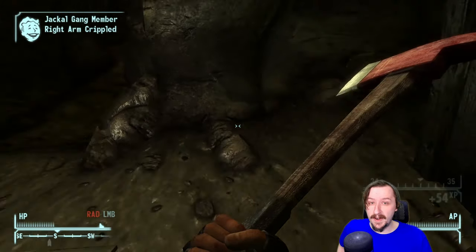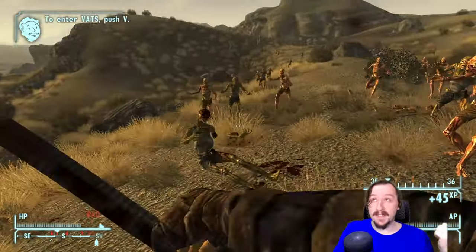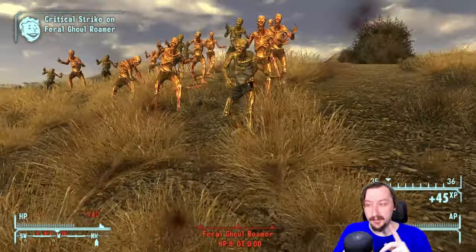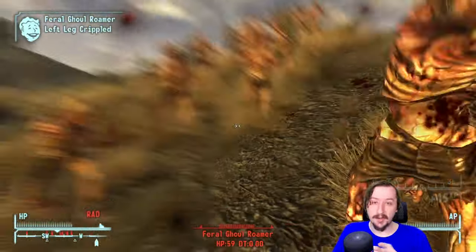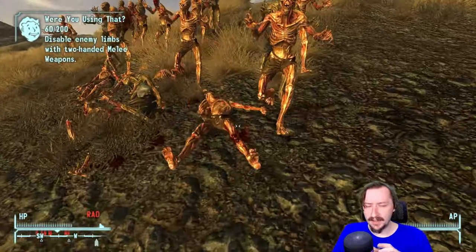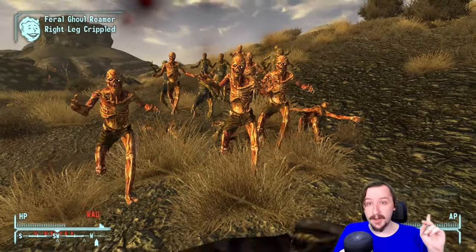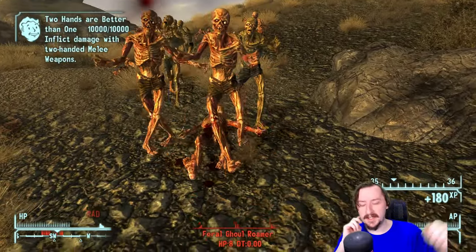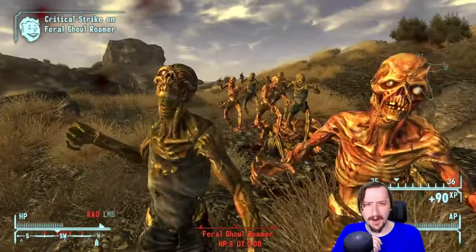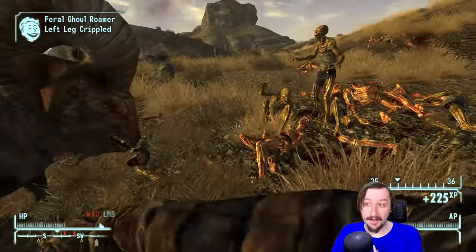Now there is still the unique version of the fire axe, and that is called Knock Knock. This one can be found in Camp Searchlight in the fire station, on the second floor. You do have to either complete part of a quest or kill Logan, who has the keys to both the police station and the fire station. Once you get in, there is a Radscorpion Queen plus some other Radscorpions to deal with, and the place is full of radiation, so make sure you take your Rad-X and Rad-Away. The axe is found in the bathroom in a stall, hidden up against the wall — it's one of the more difficult unique weapons to find if you weren't already aware it was there.